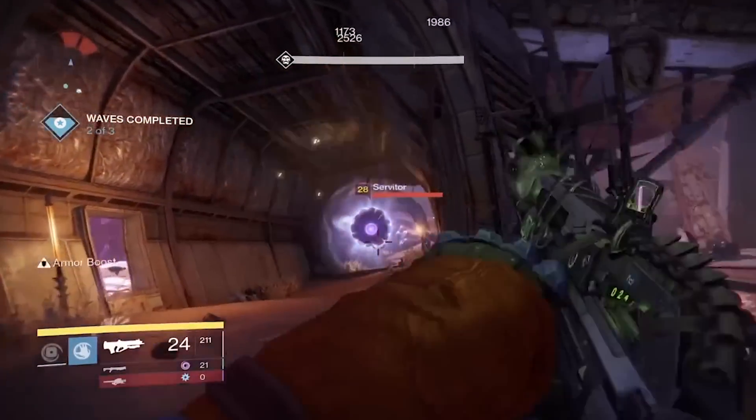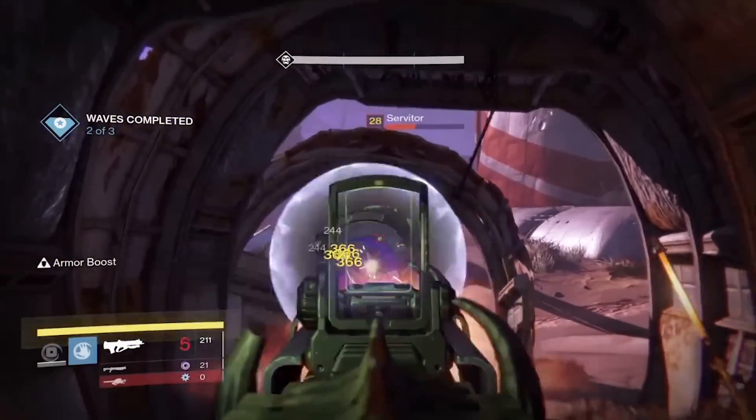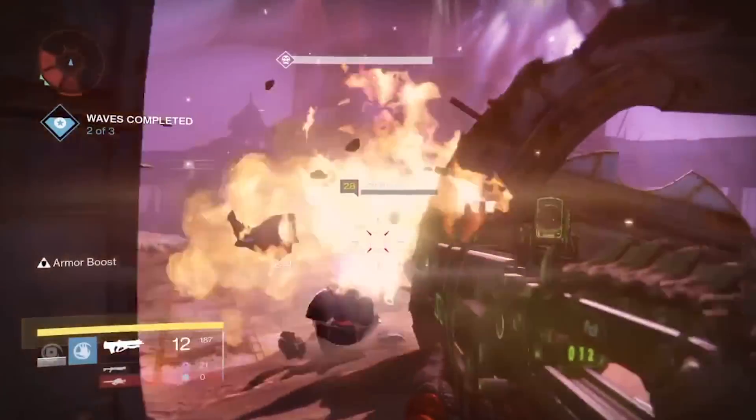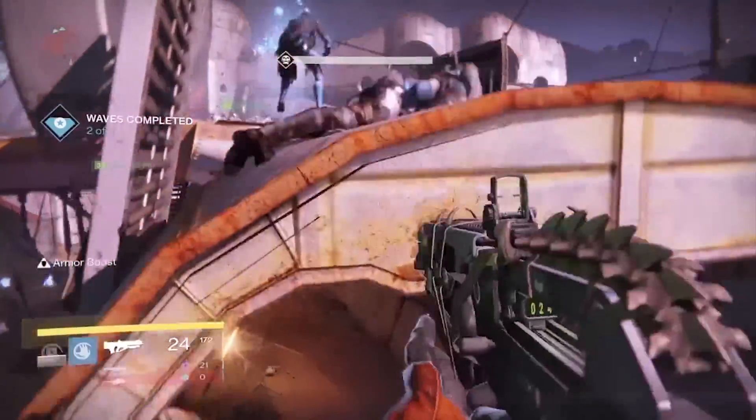But two very reliable ways are: one, obviously the weekly heroics. So if you have three characters, you complete the three weekly heroics, you get 27 strange coins. But you can only do that once a week.